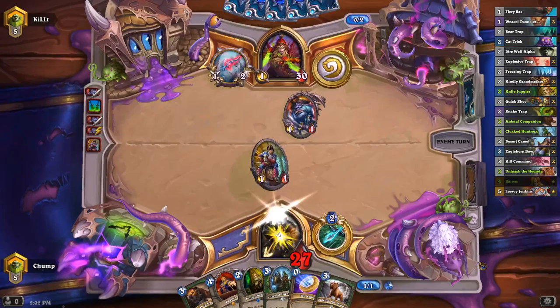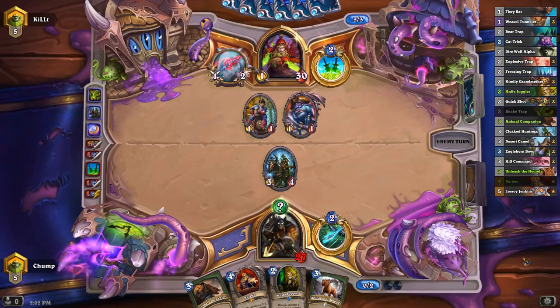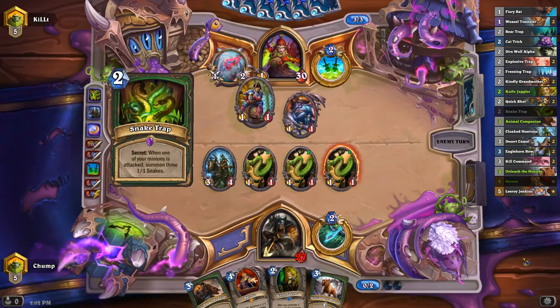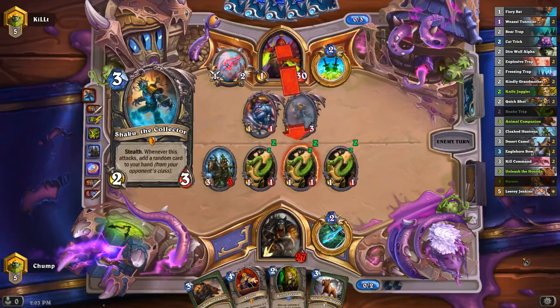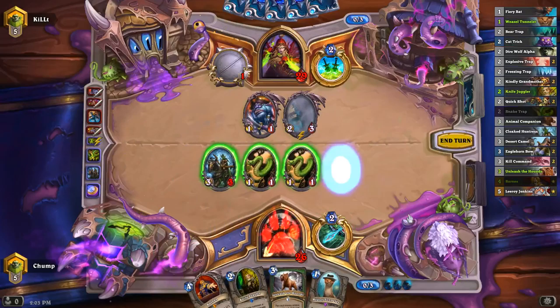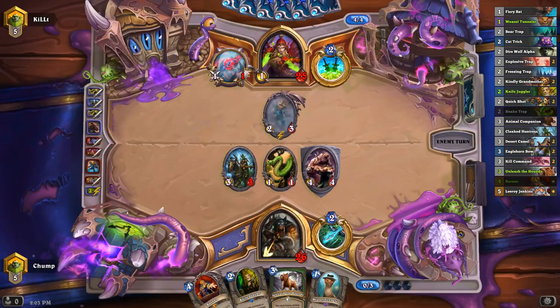Although that combo isn't particularly strong against Rogue. I wasn't sure which three-drop to play here, but since I picked up the Snake Trap, I think it's a pretty easy Cloaked Huntress. If I played Animal Companion and got Huffer, it was really bad against his board. If he has Fanna Knives, I get a little bit wrecked here, but it still costs him his whole turn and he takes 3 damage. It looks like he didn't even have it. I feel like I haven't had Fanna Knives played against me in a really long time. Does Miracle Rogue still play that card? I legitimately don't know.